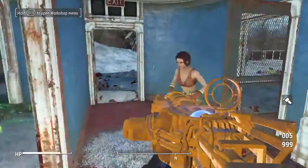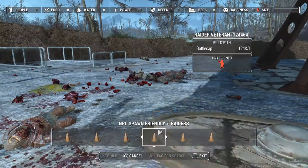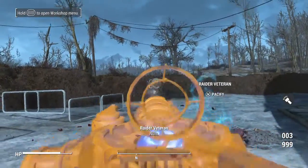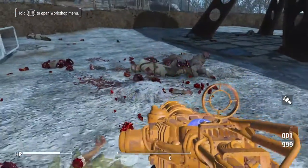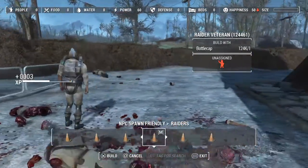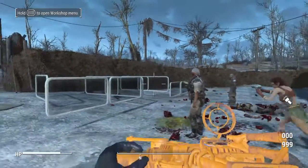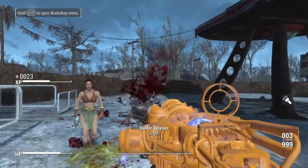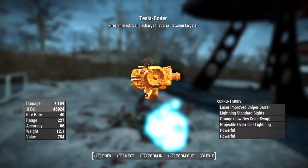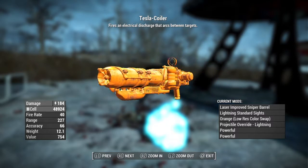Let's go ahead and test this bad boy out. I figured this is gonna be one of the best applications for this gun, because normally this gun doesn't do too much on its own, and that was kind of disappointing. As you can see, it does way more damage — way more. This actually makes it a weapon you're gonna want to use, because before I never used a Tesla rifle — it just wasn't my bag. This is going to have a damage of 184, micro-fusion cells, fire rate of 40, range of 227, accuracy of 66, weight of 12.1, and a value of 754.